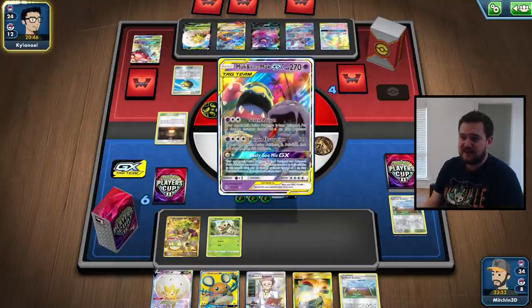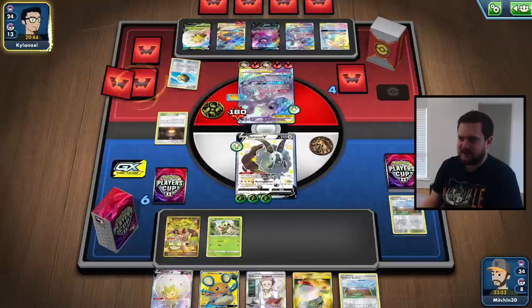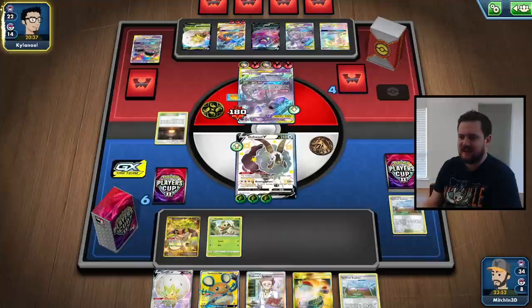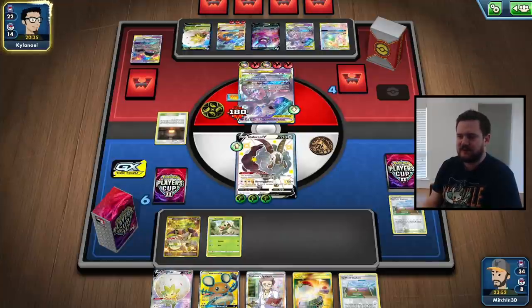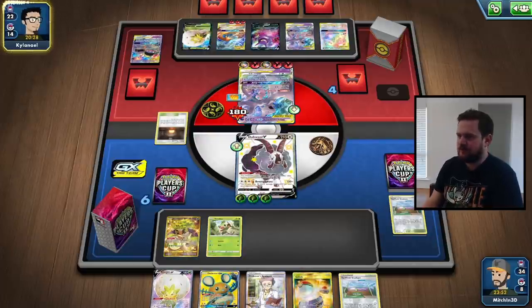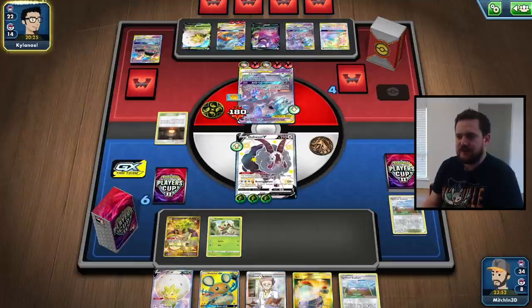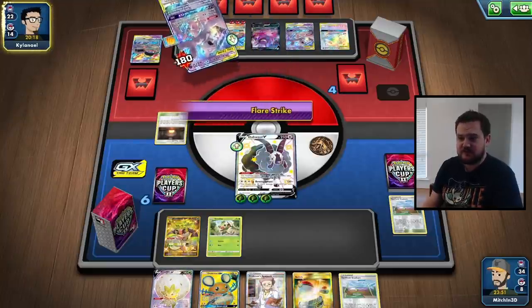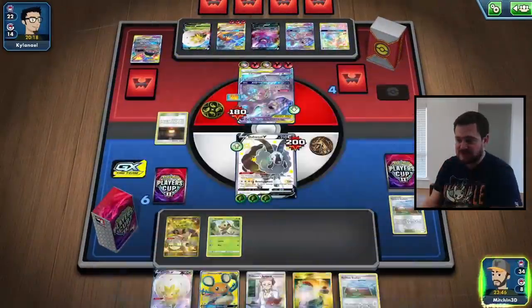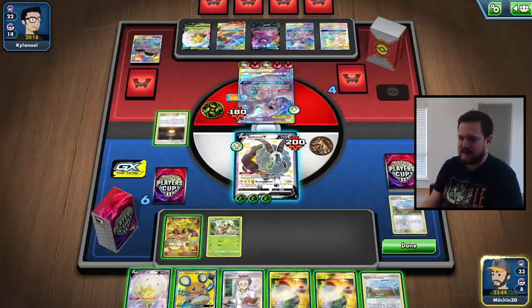We're going to need to go looking for Reset Stamp — I think we need to Reset Stamp our opponent down to two cards. Hopefully that is enough to deal with what's going on. They've got three energy on Reshizard, so they're gearing up to knock out a V or VMAX. Unfortunately they cannot knock this Dubwool out — there's almost nothing they can do — so we'll have a chance to Revenge Strike. There's the Flare Strike: only 200 damage. We live on 10.